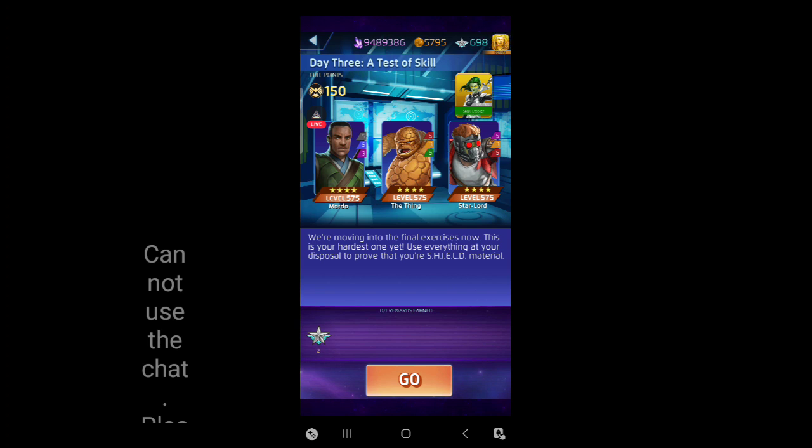I don't know. It's still early. I could think of other ways to do it. Maybe if we had a better partner than Kraven. Anyway, here we go. The big highlight - the big reason we like this day. Fighting Mordo, the Thing, and Star-Lord. Let's figure out this one. The Thing sits there protecting his allies with his yellow passive that basically states if his allies are lower health than him, he will jump in front of them if they are to receive basically about 16,000 damage.